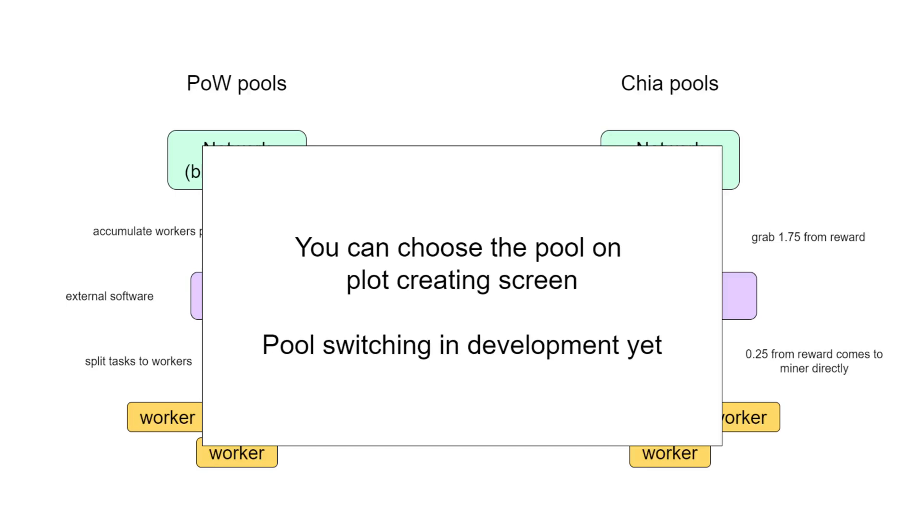One small but important thing you should know: to generate a plot connected to a contract address, you need to create a simple transaction in the blockchain that will cost you one mojo.